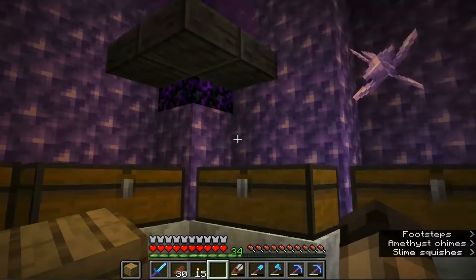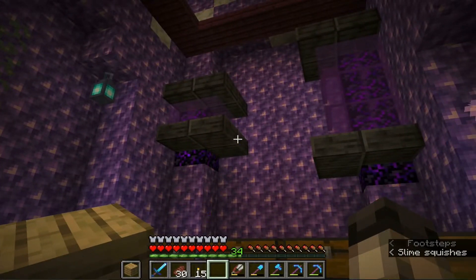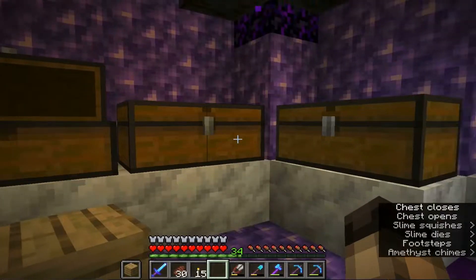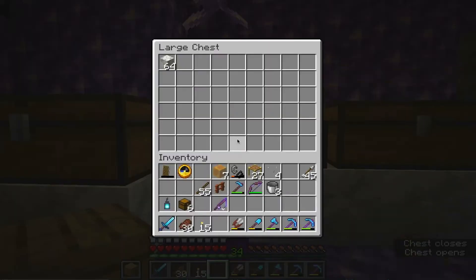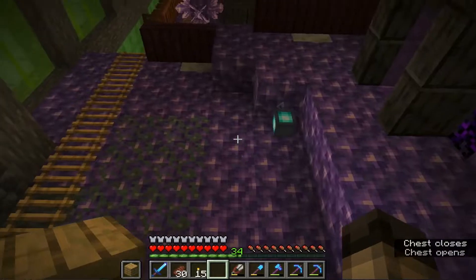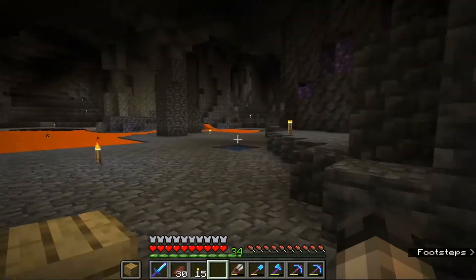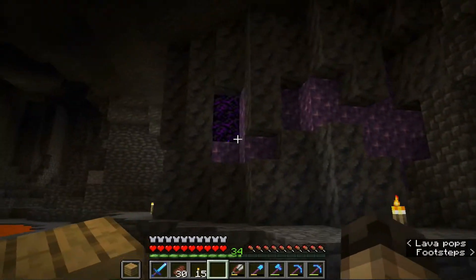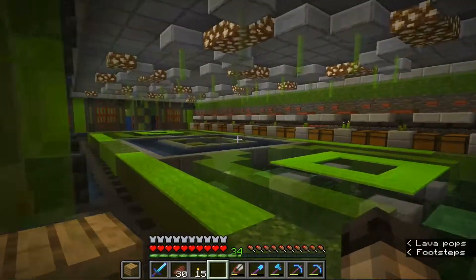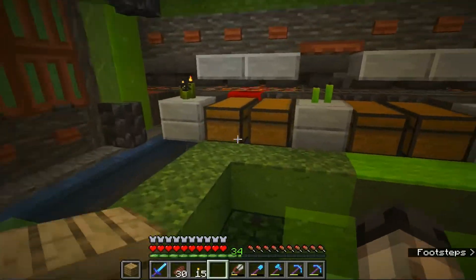I went to the nether and traded with some piglins because I had this idea to incorporate — I don't know how much I like the look of it — but I did get enough crying obsidian. I'm pretty much out of calcite. The outside of it kind of looks like a geode formation in there. The slime farm — I should check this — it's been running basically the whole time I've been up there. Pretty good, and I've been slowly just transferring slime balls from this chest to that one.